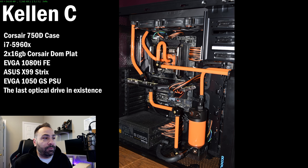Kellen's specs: i7 5960X at 4.7GHz, Corsair Dominator Platinum Limited Edition Blackout 32GB — that's 2x16GB, so only running dual channel. He mentioned he's looking forward to maybe upgrading to Coffee Lake, so he didn't want to buy more than two DIMMs, but you should always look to take advantage of quad channel configurations on an enthusiast platform. EVGA 1080 Ti Founders Edition, ASUS X99 Strix Motherboard, a bunch of storage, EVGA 1050 Gold PSU, CableMod Cable Kit, and water cooling parts from EK, XSPC, and Alpha Cool. The case is a Corsair 750D.